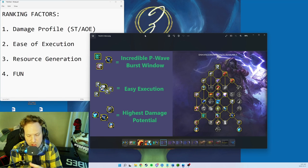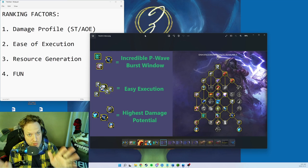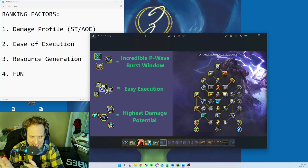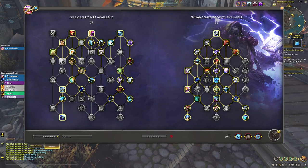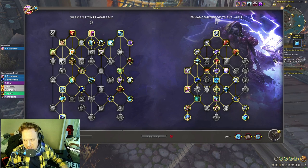Thorum's Wave has an incredible Primordial Wave burst window. You have Doom Winds, Primordial Wave, and Thorum's or DRE. If you get a DRE proc inside your Primordial Wave and Doom Winds window, it's absolutely disgusting. Ease of execution is similar to other Storm Strike builds — just press Storm Strike or Wind Strike. This build potentially has the highest damage potential of all five.